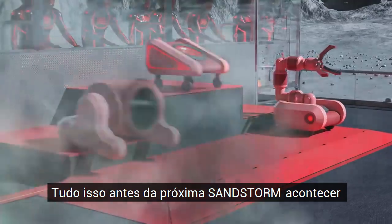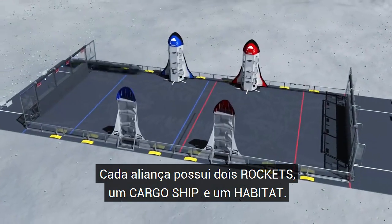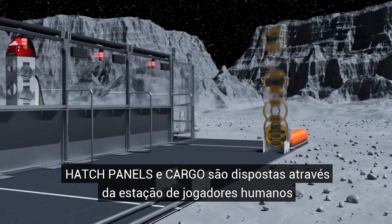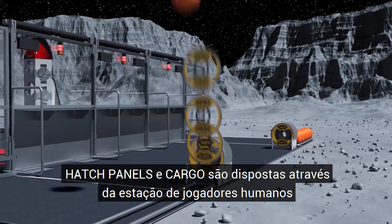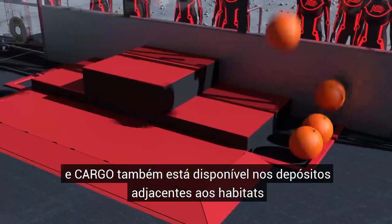All before the next sandstorm sweeps through. Each alliance has two rockets, one cargo ship, and a habitat. Hatch panels and cargo are available through the human player stations, and cargo is also available in the depots adjacent to the habitats.